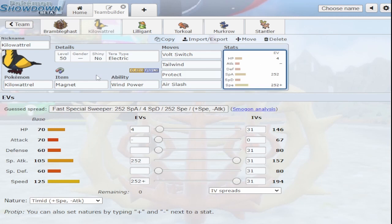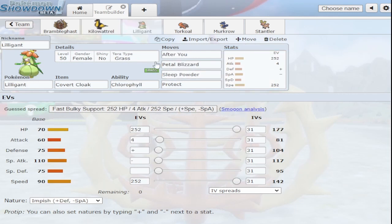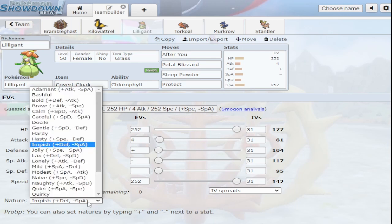Kilowattrel also gets tailwind itself. I've noticed more people are willing to use slow tailwind users in this format because there are only two priority tailwinds — talonfume and murkrow — and they're not the best Pokemon. Also, because there's no dynamax, there's not as much pressure to get tailwind out really fast. It's more worth it to run six good Pokemon instead of sacrificing a slot for fast tailwind.